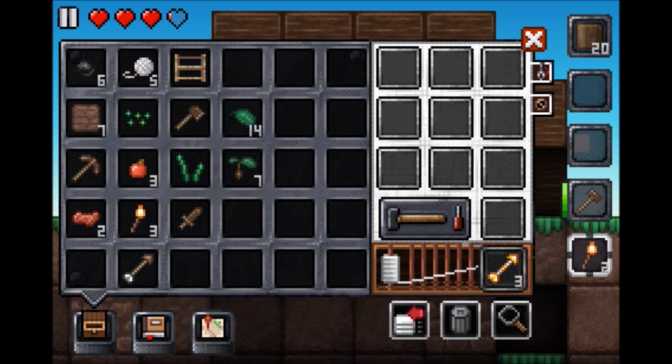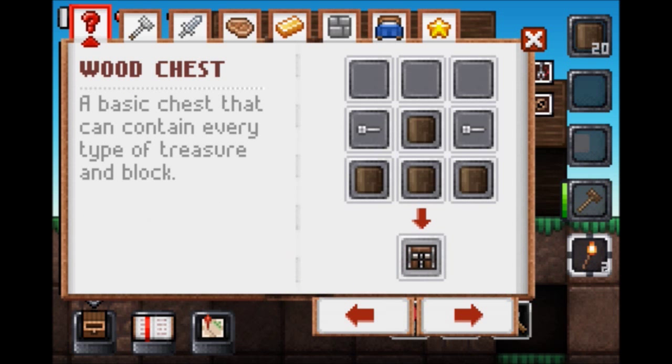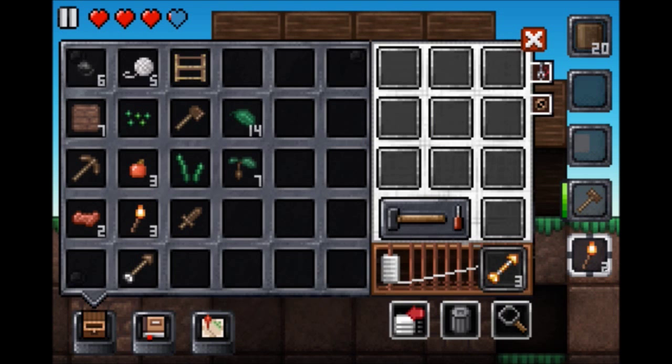We should make a chest. Do we have enough stuff to make a chest? I don't even remember how to make a basic chest. We need nails — I don't think we have enough time to find nails.